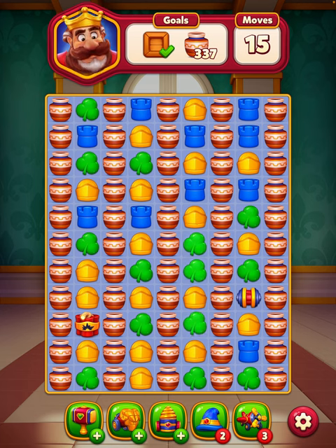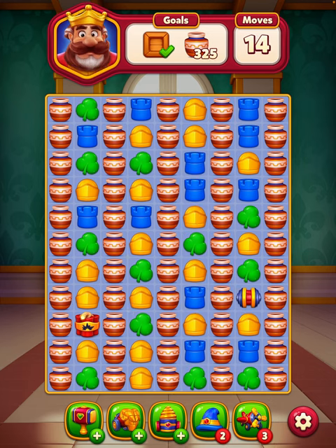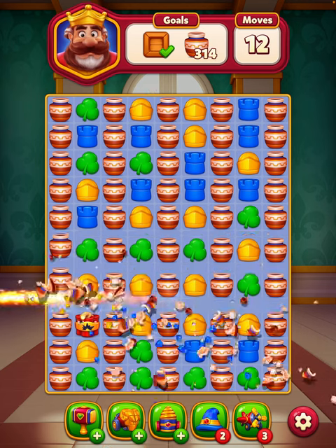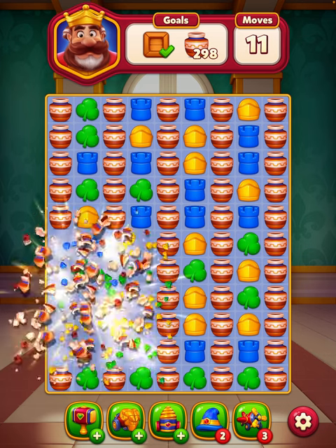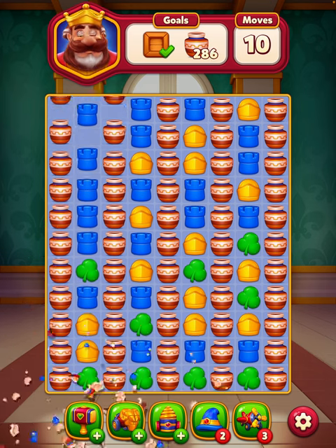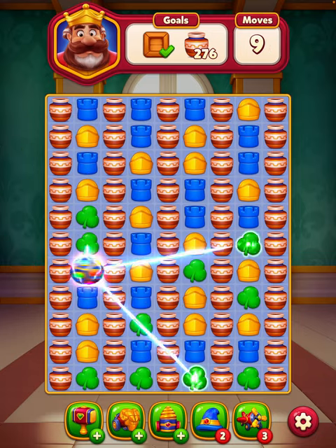So we've got the five columns of the vases. I'll do the sideways TNT on the left-hand side. If you look at the Shamrocks, you get the double move from the vases. I'll take the green Shamrocks.